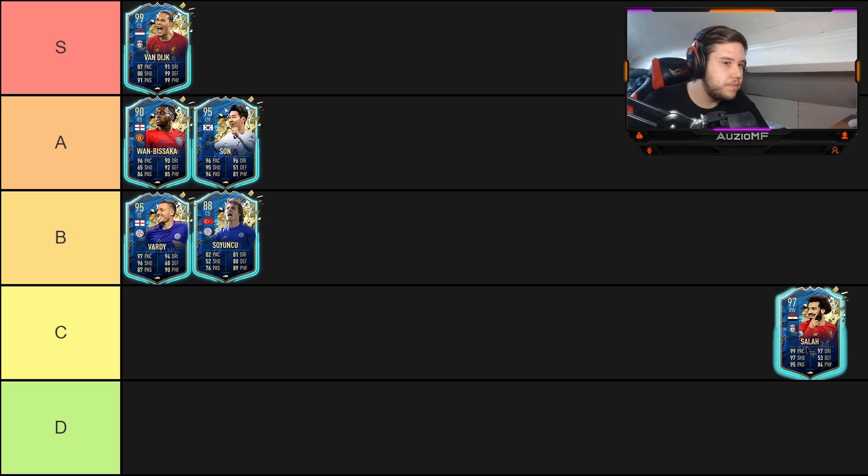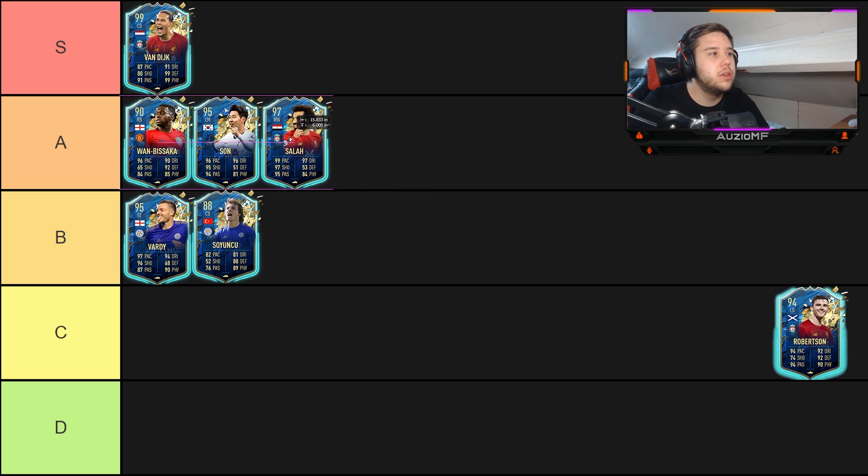Next we have Salah, and for me I did actually enjoy this card — one of the only Salah cards I actually enjoyed. Pace-wise, dribbling-wise, shooting-wise especially on that left foot — unbelievable. He has four-star skill moves and a three-star weak foot, and for that reason I can't put him into the S tier as he's a bit too readable. But one thing I absolutely love is he has the outside foot shot, finesse shot, and chip shot traits.